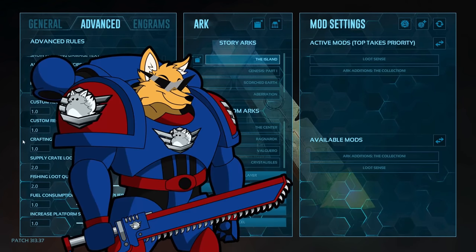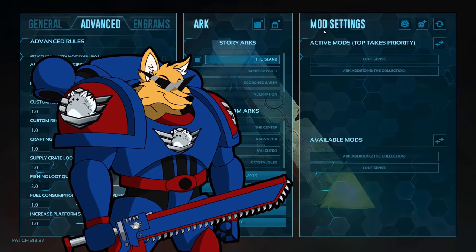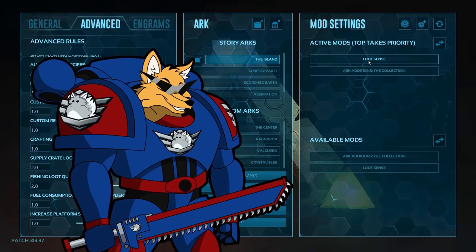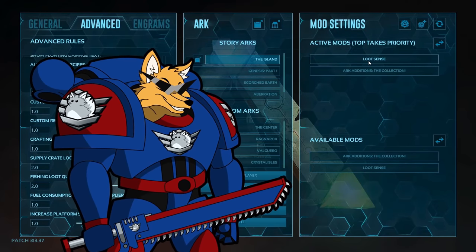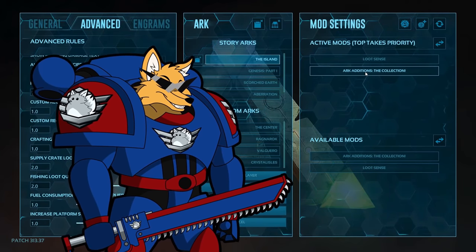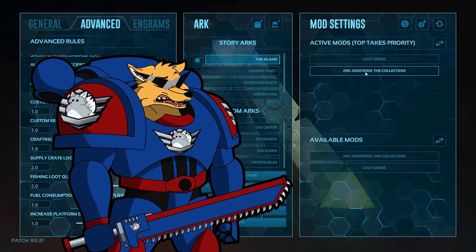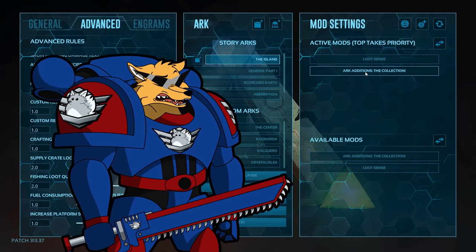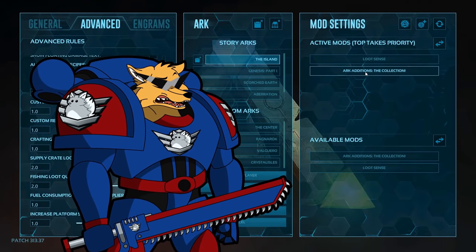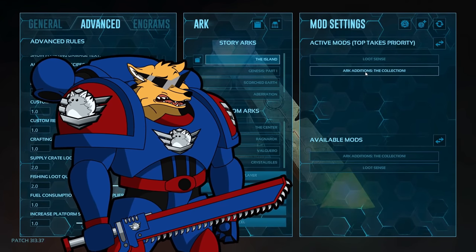And that was the advanced settings. As a bonus I will quickly go over mods — this is 100% optional and doesn't change anything within the settings. The only mods I use are Loot Sense (which fixes the loot crates on The Island) and ARK Additions: The Collection, which is a great mod adding many balanced dinos with unique taming mechanics. I personally do not recommend Structures Plus, as I think that mod is simply cheating — being able to teleport items from several different inventories of your structures breaks the game and immersion. Same goes for other game-breaking mods like Ultra Stacks; mods like those are just for lousy gits.